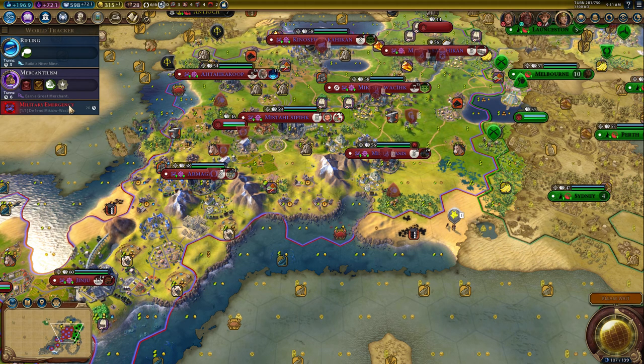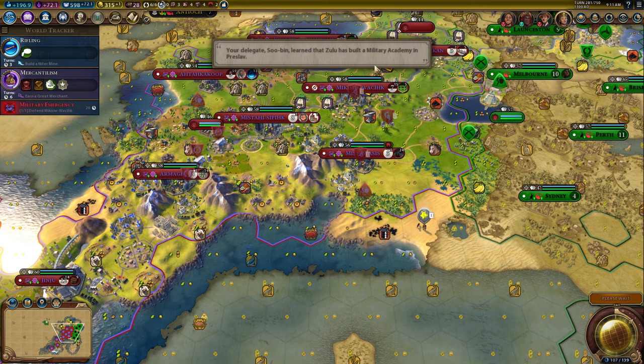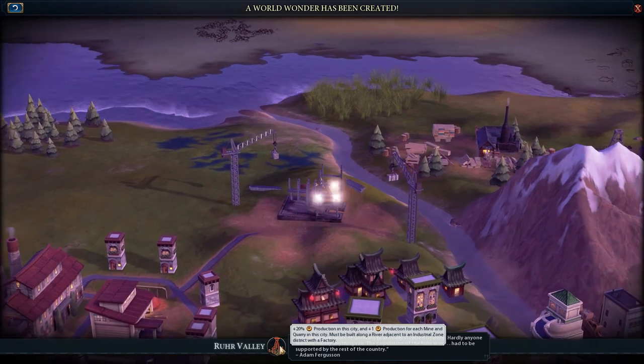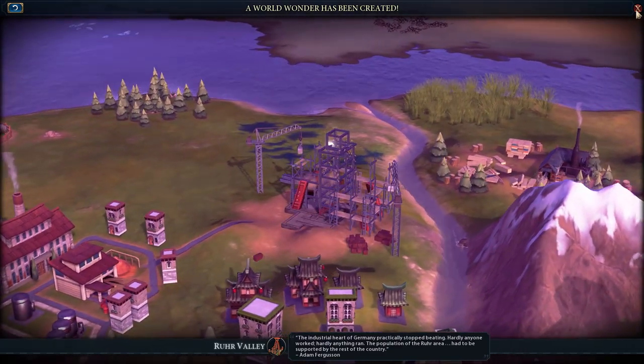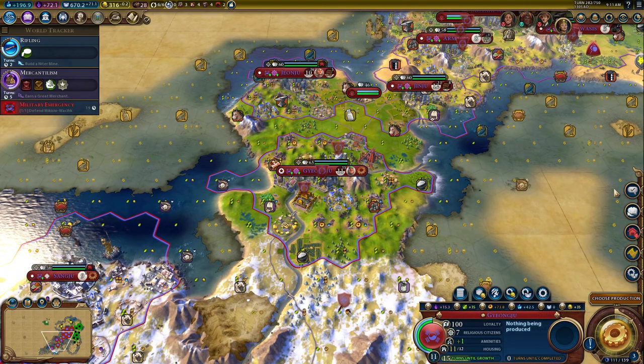20 turns on Military Emergency. Great Zimbabwe was built - I wonder if the Zulu built it, that'd be kind of ironic. The industrial heart of Germany practically stopped beating. So we were at like 58 production, now we're at 73.